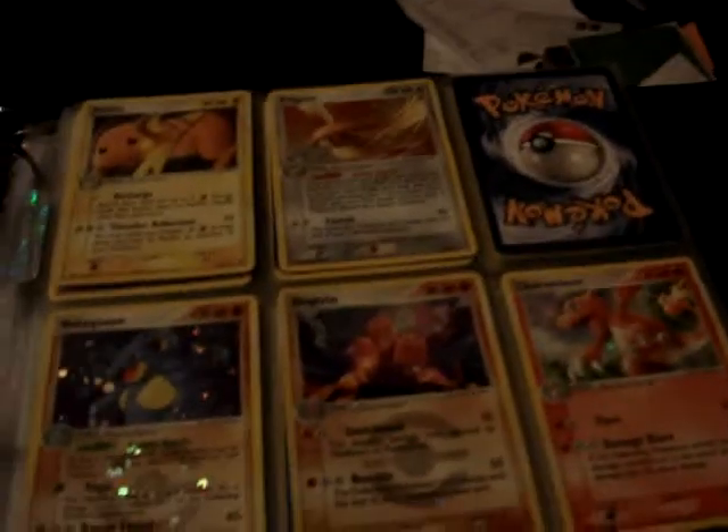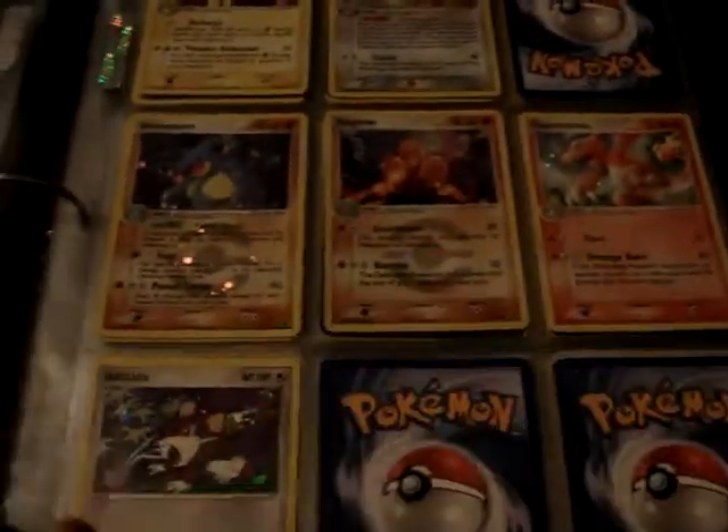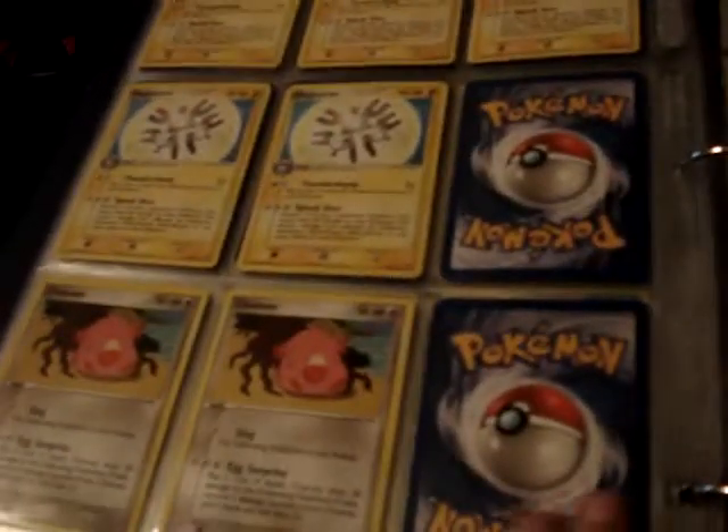From Fire Red Leaf Green — these two are hollows, reverse rares, and then these two are common and uncommon reverses, and non-hollow rares.